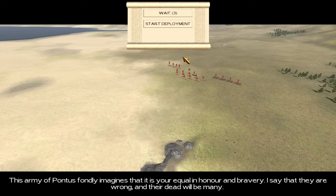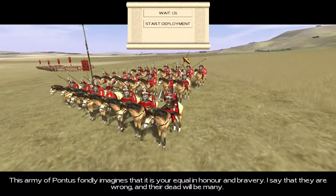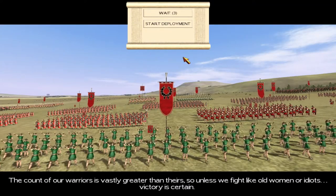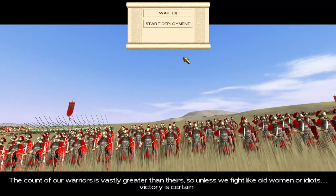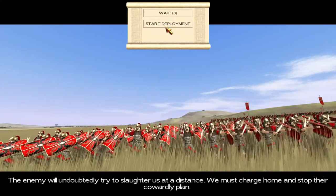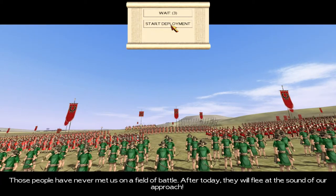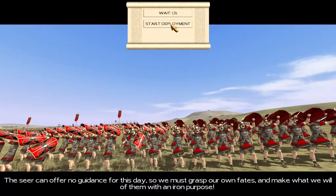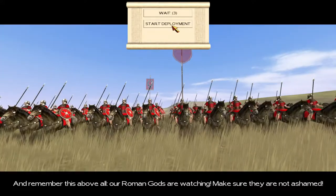Let's listen to the speech. 'I say that they are wrong and their dead will be many. They have been brought to the battlefield by mewling infants instead of leaders. The count of our warriors is vastly greater than theirs, so unless we fight like old women or idiots, victory is certain. The enemy will undoubtedly try to slaughter us at a distance — we must charge home and stop their cowardly plan. Those people have never met us on a field of battle; after today they will flee at the sound of our approach. The seer can offer no guidance for this day, so we must grasp our own fate. Remember this above all — our Roman gods are watching. Make sure they are not ashamed.'